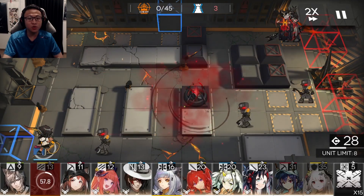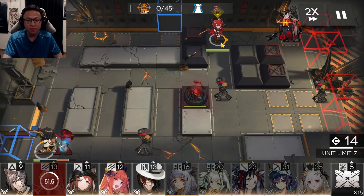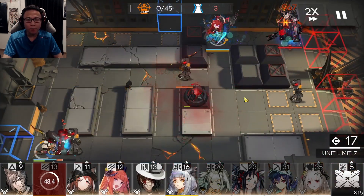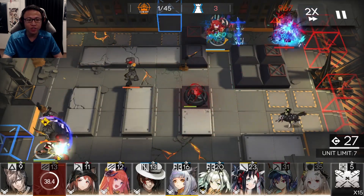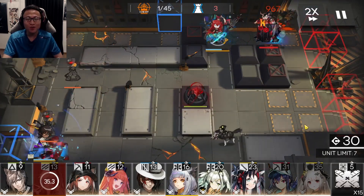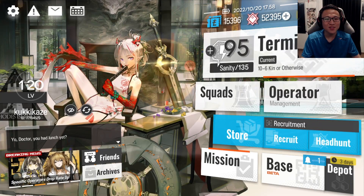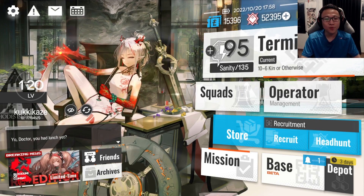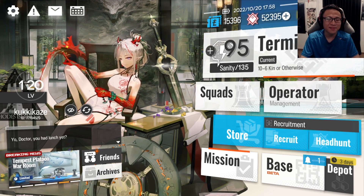To close off, there's a minor UI change where enemy HP now appears in two different colors. Bosses will have their HP in red while regular enemies will have theirs in orange, which helps you differentiate who the main threat on a stage is. That's all the things you need to note about this update — I hope you enjoyed this video, and I'll see you soon in the next one. Bye bye!